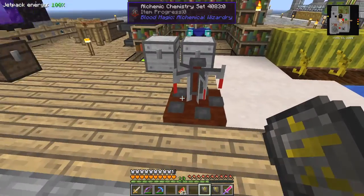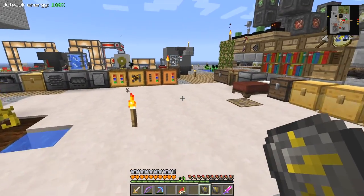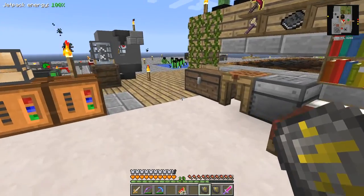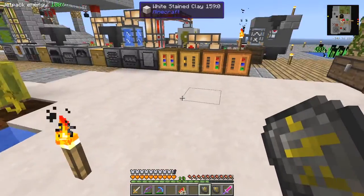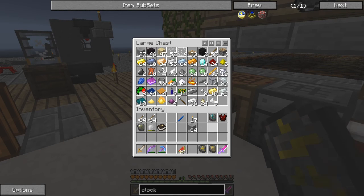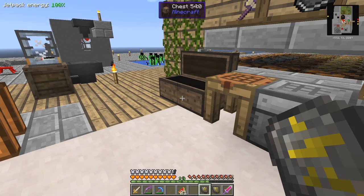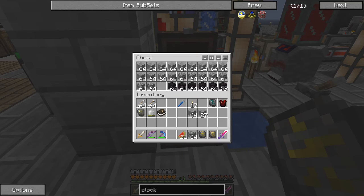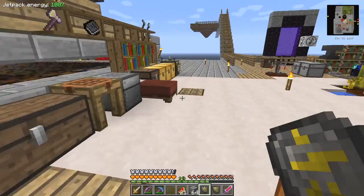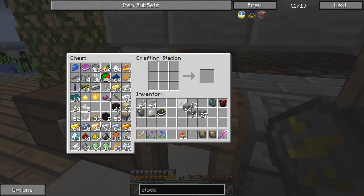I'd like to make a flight potion. I made a new alchemist chemistry set, and in fact what we could do is make another one of those. Let me get some cobblestone. Let's make a standard brewing stand - that's three cobblestone and one blaze rod.